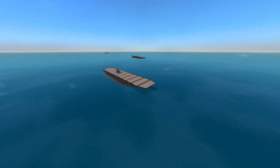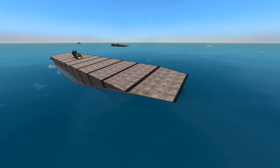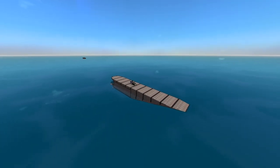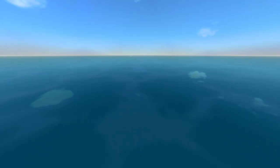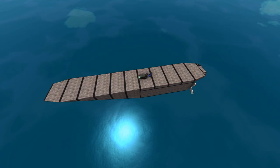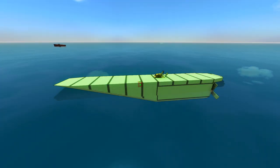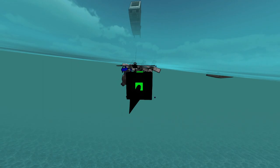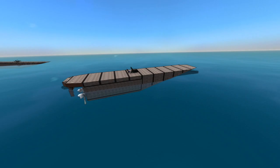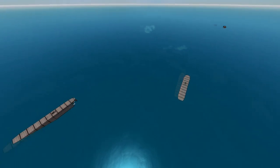You'll notice that this guy here — its nose is pointing out of the water a bit more than this one, and so it is pulling ahead a little bit. This one's top speed is 11 meters per second. This one's top speed is 12 — so that's an extra one meter per second. How is it doing that? Very simple: it has an air pump in the front compartment which is causing the front to be more buoyant. So the nose is picking up out of the water a bit, and like a speedboat it's getting an extra one meter per second.